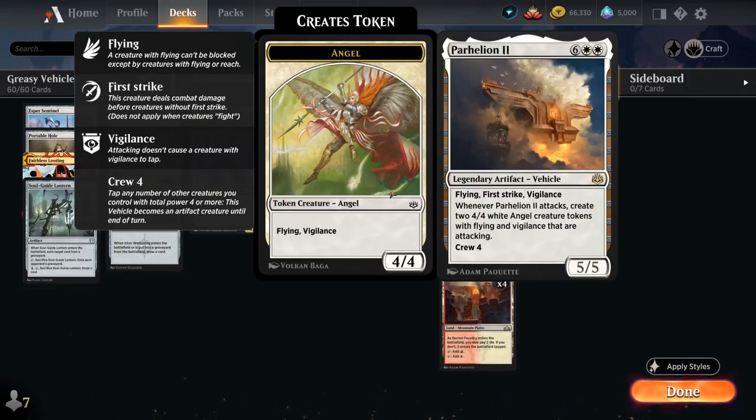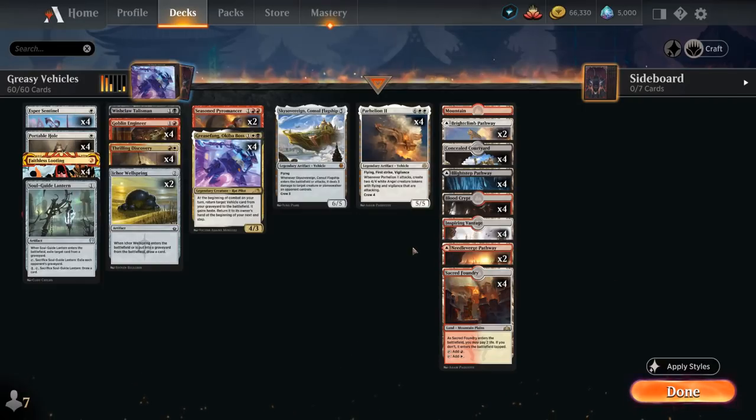Parhelion 2 is an 8-mana 5/5 legendary vehicle with flying, first strike, and vigilance. Whenever Parhelion attacks, we create a pair of 4/4 white angel creature tokens with flying and vigilance that are also attacking. The crew cost is conveniently 4, so we can potentially reanimate Parhelion with Grease Fang and also crew it, attack for 5 thanks to haste and make a pair of angel tokens, essentially damaging the opponent for 13. We have to pick up Parhelion, but then on the following turn our angel tokens can still close out the game. Plus we have discard outlets to reanimate it once again, so we can present inevitability on turn 3 and kill the opponent on turn 4 — very powerful for Historic standards.